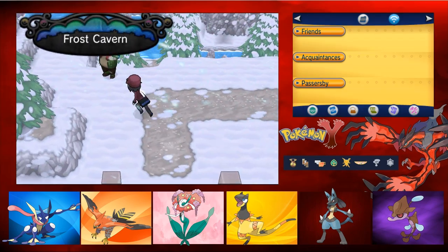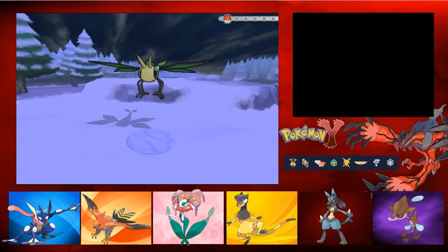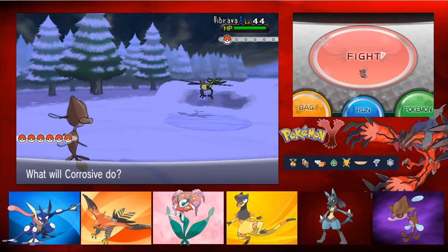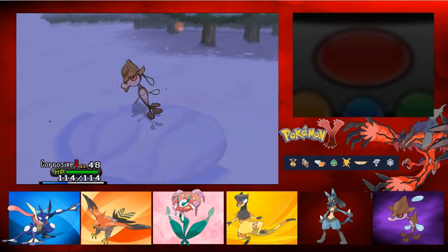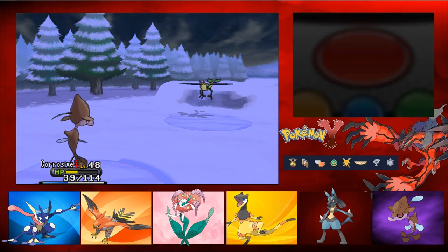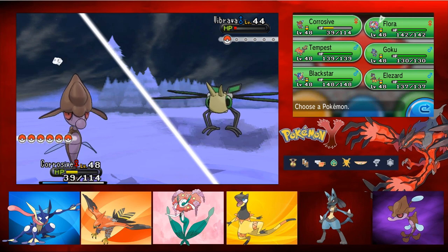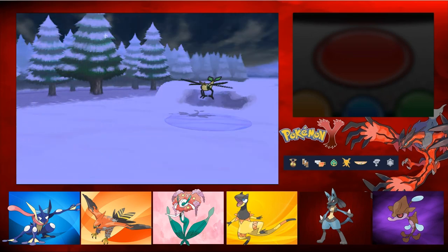Up north - Frost Cavern. We have a trainer to begin with. Did not expect to see a trainer already. Vibrava is out. Corosif is out in front because he has a lucky egg on him. Going for a Surf and then Earth Power. It does quite a lot of damage but unfortunately we don't kill him. I'm going to predict the Earth Power and then beat him real quick, speeding with Tempest. Sandstorm - that's quite annoying.